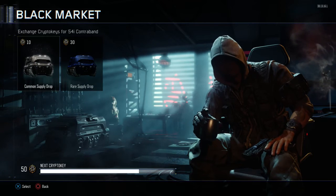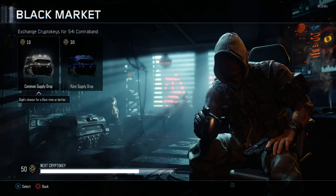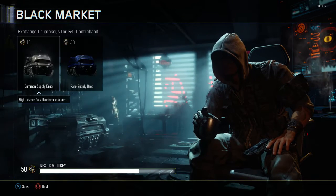So what I'm going to do is I'm going to buy one rare supply drop and two common supply drops. There we go, that's 50 total.